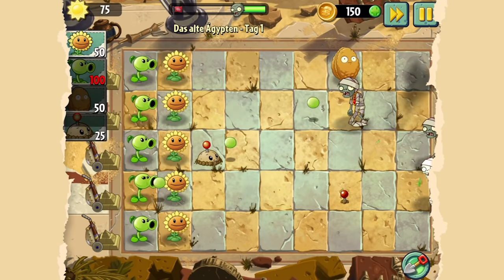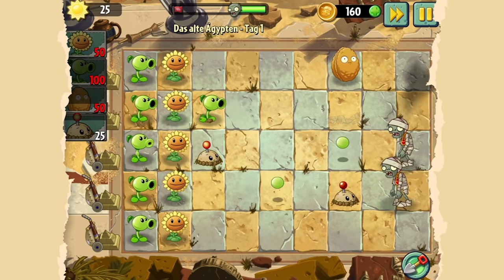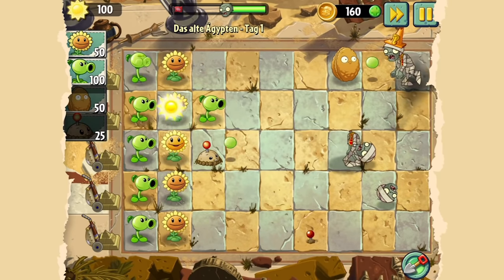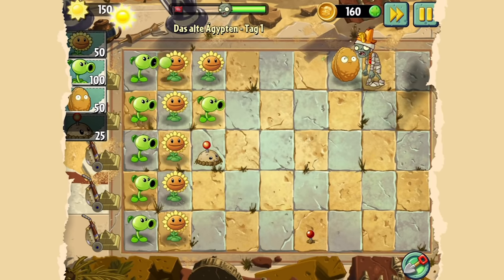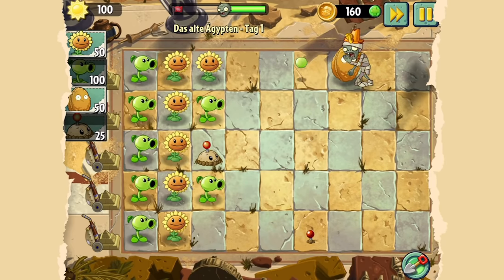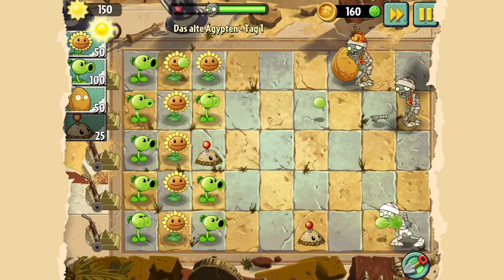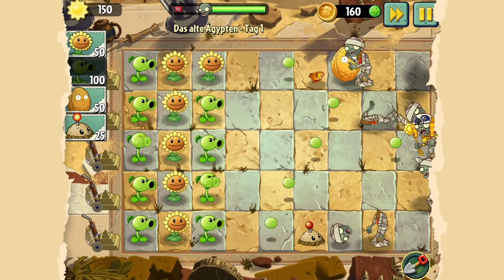Ich setze jetzt ausnahmsweise ganz vorne auch ein taubes Nüsschen hin. Und da kommt jetzt ein Pilonenhut-Zombie an – im alten Ägypten, klar, ein Pilonenhut-Zombie. Ich frage mich, wann Günther kommt. Günther lässt sich bei Plants vs. Zombies nie lange warten. Trägt meistens eine Fahne mit sich herum. Ich habe eine Sonnenblume hingesetzt – ich habe nicht aufgepasst, wo ich hindrücke. Ich spiele das zum ersten Mal seit langer Zeit auf dem iPad.